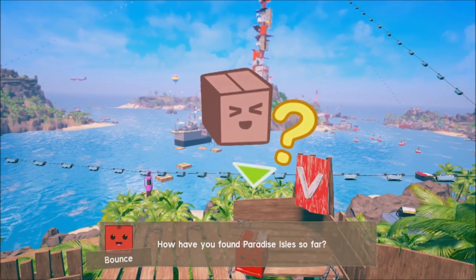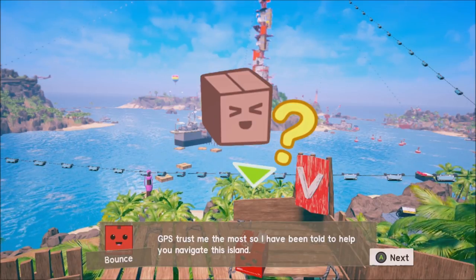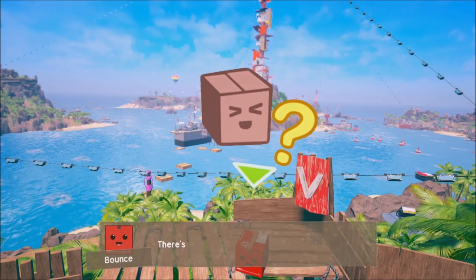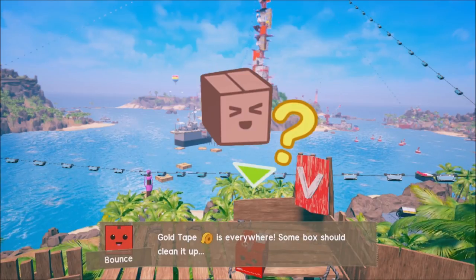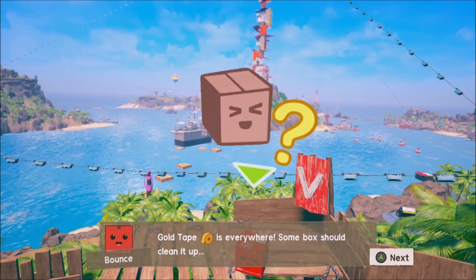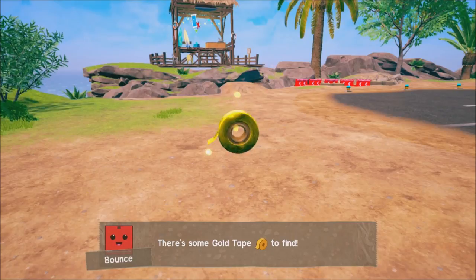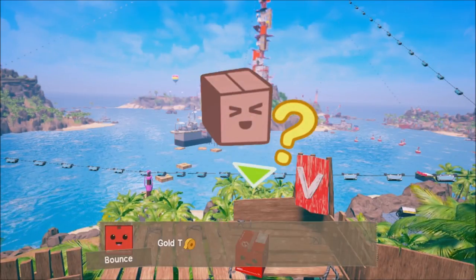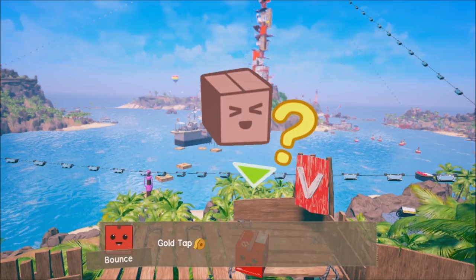There's a character named Bounce — he's in each of the areas. You can talk to him about finding items and he'll show you where they are. He shows you a picture of where they are, which is really good when you're down to a couple left and can't find them, or when you have one golden tape left. Just keep pressing it and it will show you different angles — it's really helpful when you have one or a couple left.